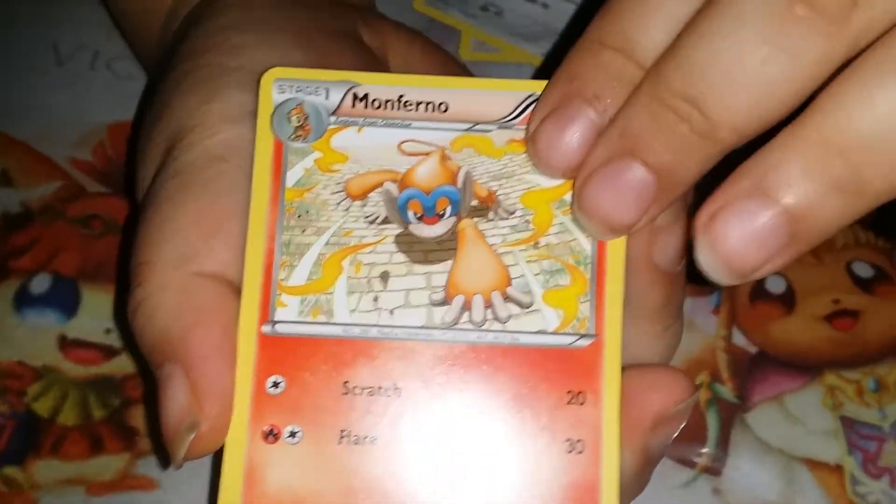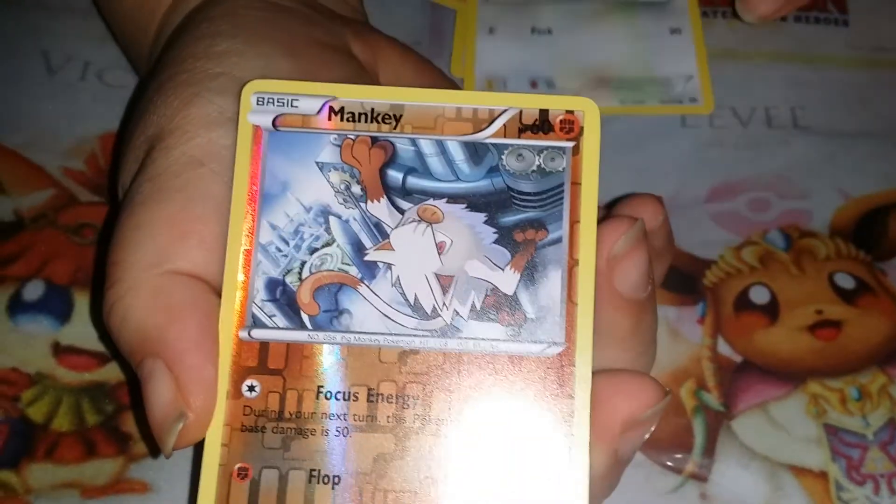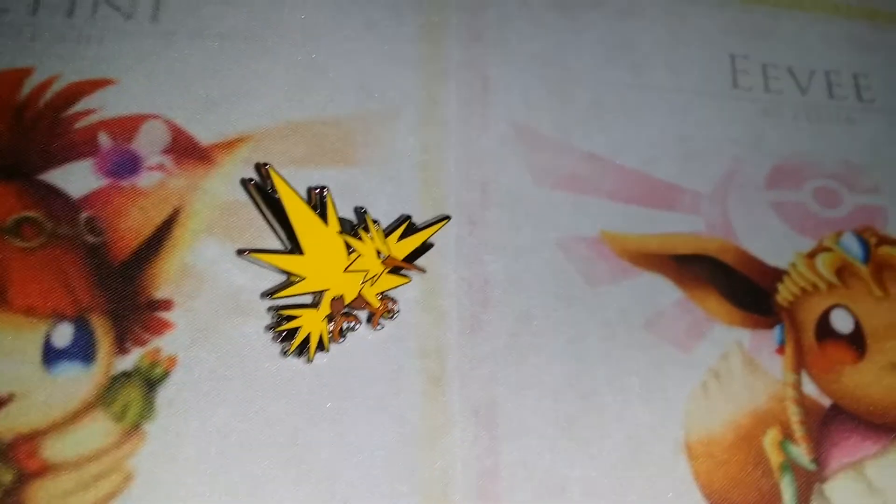So we got an Ambipom, Shieldon, Monferno, Fletchling, Reverse Mankey, and a Nidoking non-holo rare. So this thing could really suck — the only thing good about it was the Zapdos pin. So I'm just gonna give Pokemon fans something else.